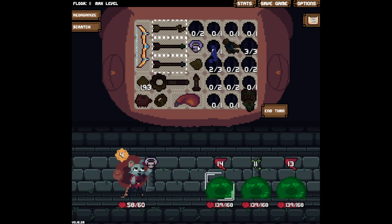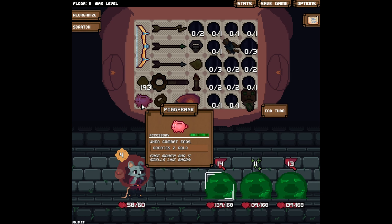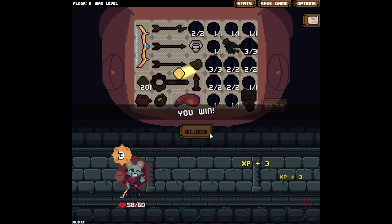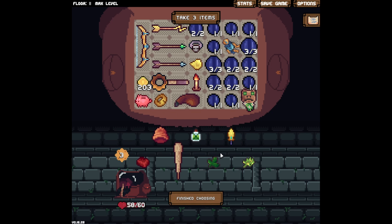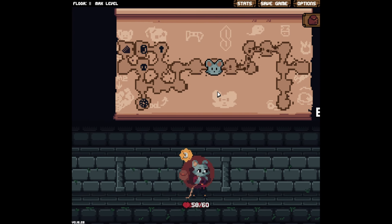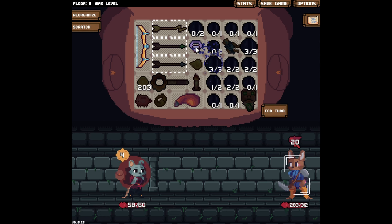I'm really considering getting rid of this, this, and my piggy bank, because for these later bosses we're just gonna need so much energy. There's no way we'll have two damage left on any of these enemies — just outright one-shot this guy, one-shot her, for 283 damage.